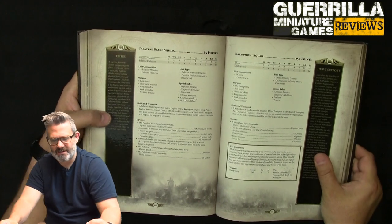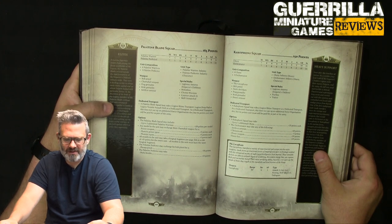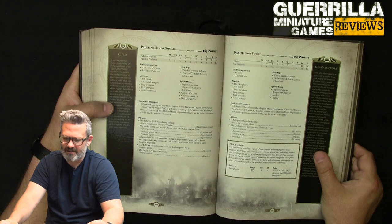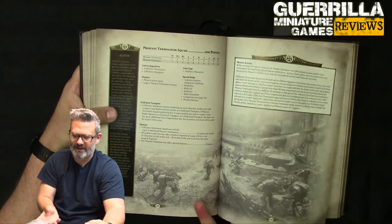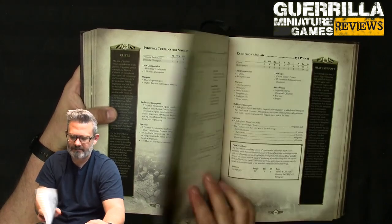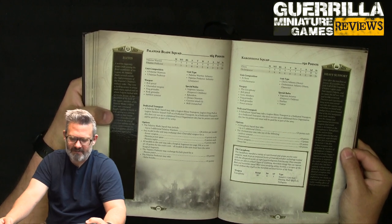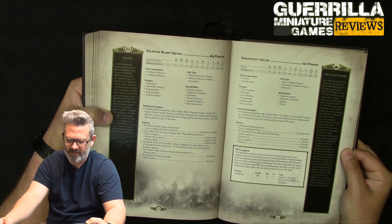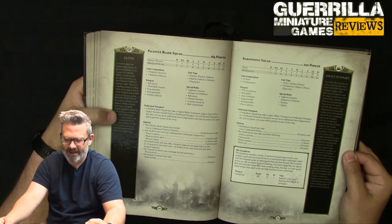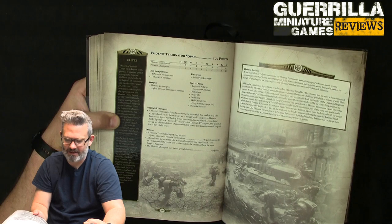The Palatine Blade Squad costs 165 points: weapon skill and ballistic skill five, these are the super warrior fraternity. Two wounds, two attacks, artificer armor, charnabal weapons, bolt pistols, frag and crack grenades. They have Counter-Attack one, Skill Unmatched — so they can use those same forms from the Phoenix Warden — Living Icons, and Stubborn, which is important. Five-man for 28 points base, upgrades to power weapons, phoenix power spears, or rapiers for five points each, and surgical enhancements for 25 points for the whole unit.